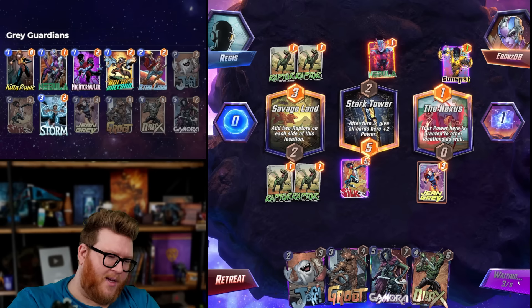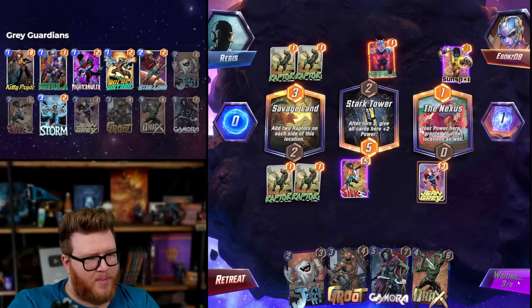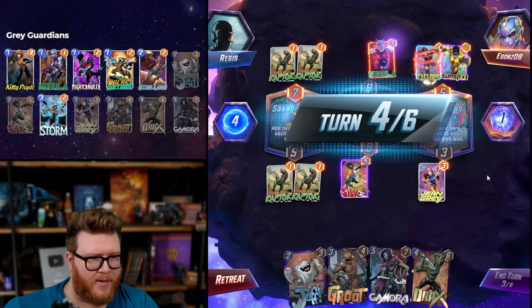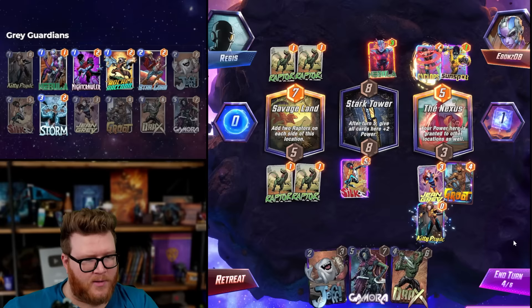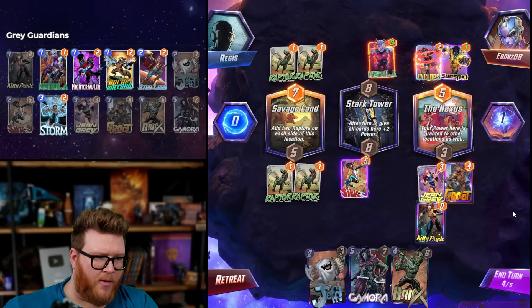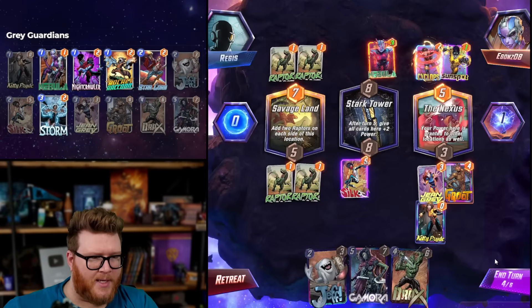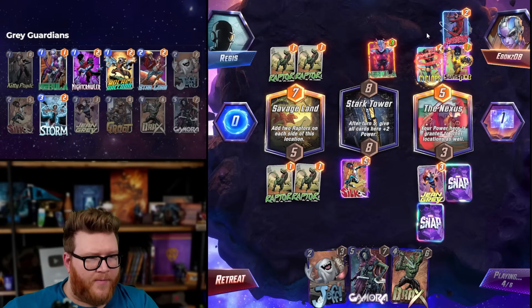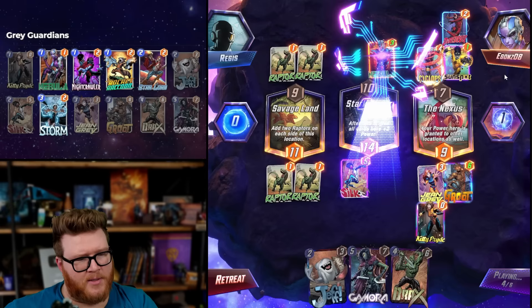Dark Tower is going to get big — we might accidentally put a Silk in. Cyclops is kind of annoying too. Could we play a Kitty every turn while still going with all of the Guardians? We're talking six and eight. It's going to be so hard to beat the Hulk — that's the problem. Do I have any way to shut down the Hulk? We could Storm the Nexus to surprise them. Maybe they'll fill this up though, because they can't clear space as easily as we can.